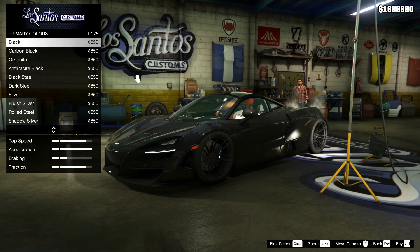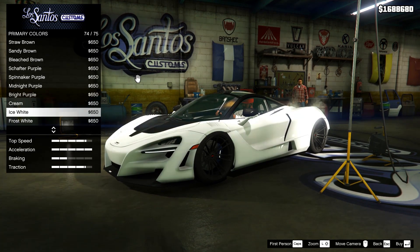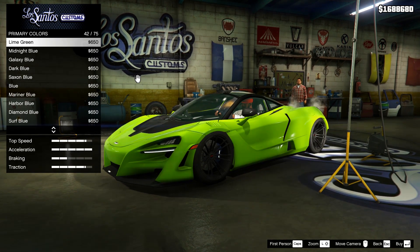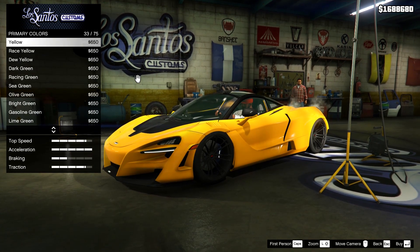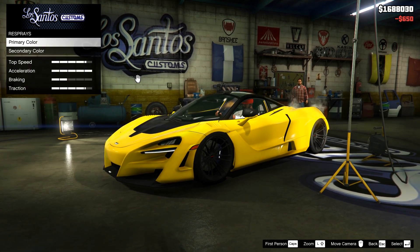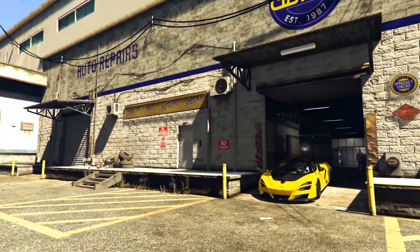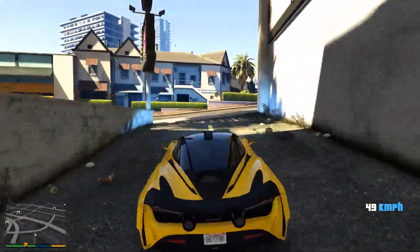We'll just go to the respray and get a nice paint job. This blue looks really good but I think I'll go with solid colors. This green is too mainstream — I think I'll just go with yellow. Let me see if I can put some tint on the windows. That looks good! Now it's time to get out of this Los Santos customs. This beast looks amazing guys, I really like it!